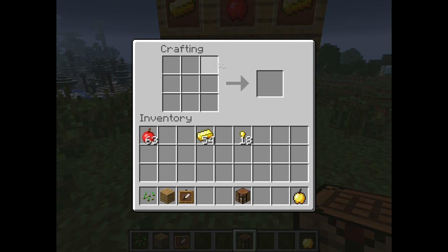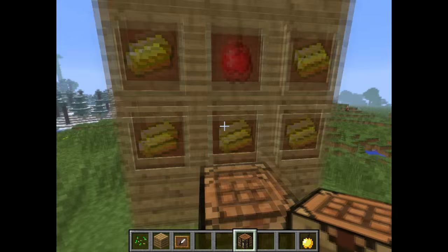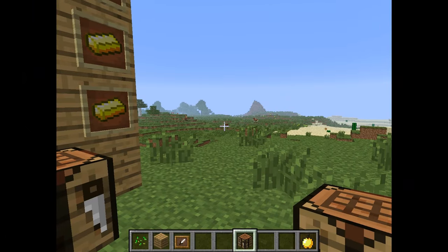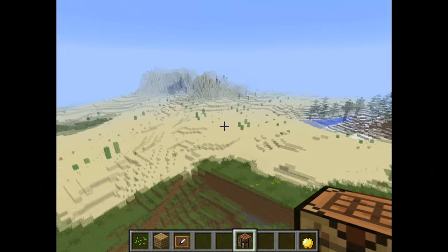So that's the crafting recipe that's been changed. Now it's a lot harder to get golden apples — you have to collect a lot more gold, and that's what's really hard for most survival players.